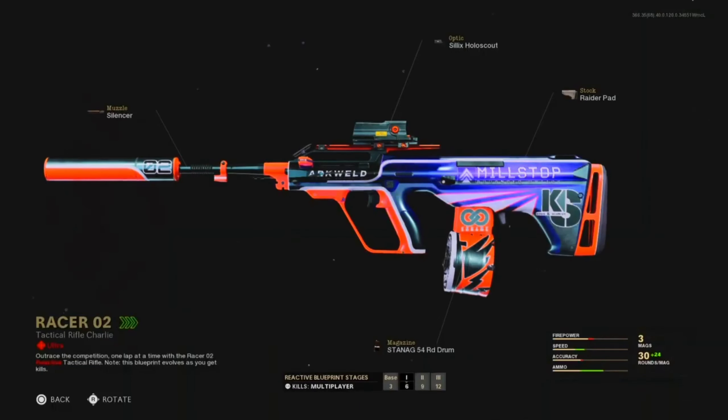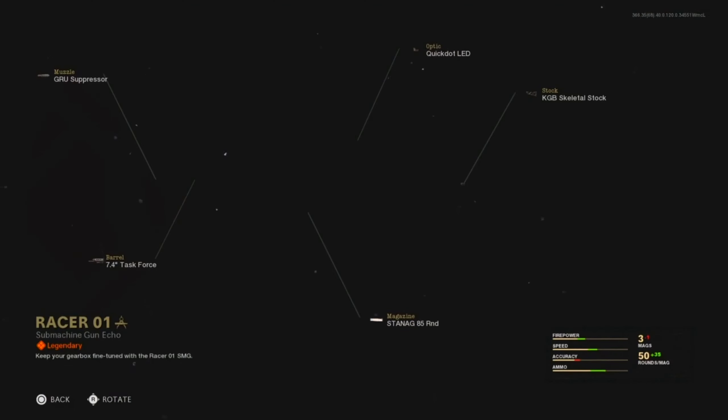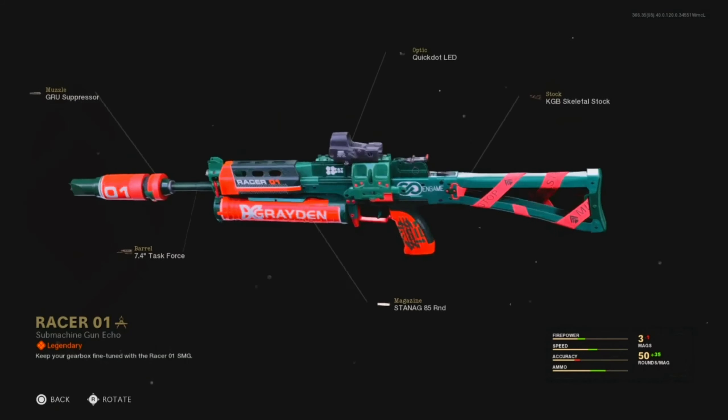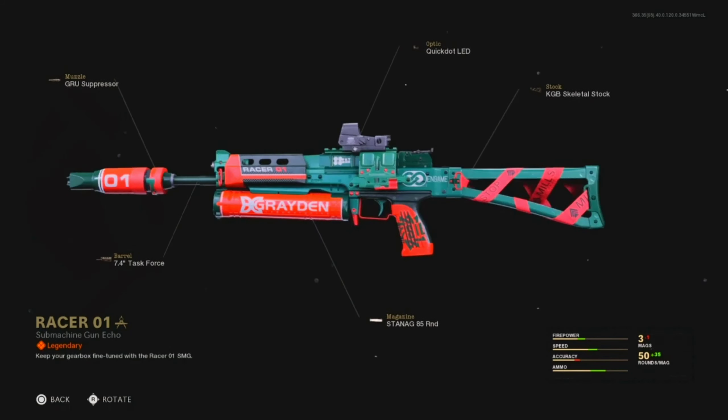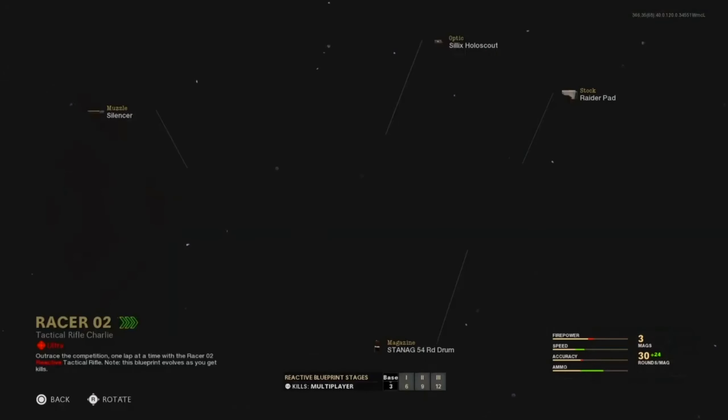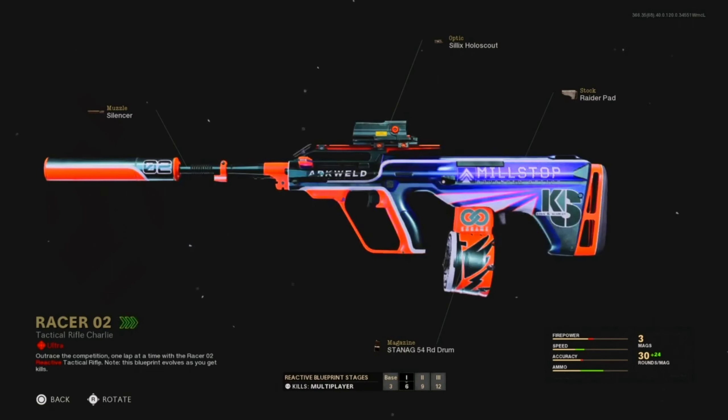It goes from three kills to six kills, to nine, and then twelve. This thing looks insane actually. The Bullfrog isn't reactive but just look at it — not bad, definitely not bad. It's honestly not even that bad of a loadout.